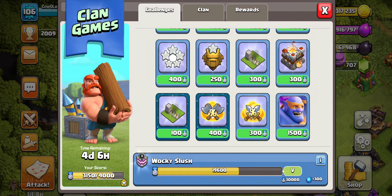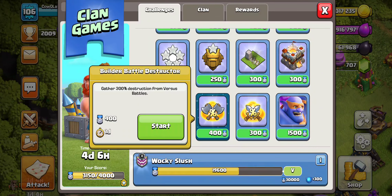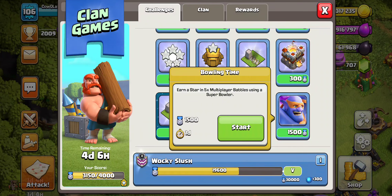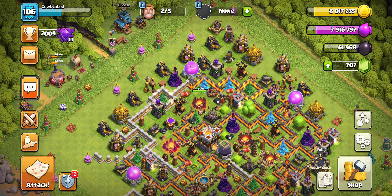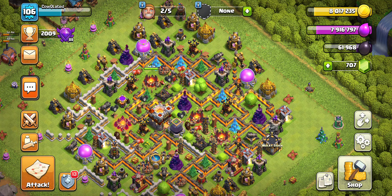We got our 1,000. Let's see if there's anything easy out here that we might just want to do for fun. Doesn't look like there's anything easy. This is essentially the same thing we just did except with the Super Bowlers — we get 1,500 instead of 1,000, so if you have the Super Troop. Actually no, we can't do it because we're boosting two. Never mind, I do not know what I'm talking about. But that'll be it for the video — I hope you guys did enjoy, and I'll catch you guys on the next one. Peace.